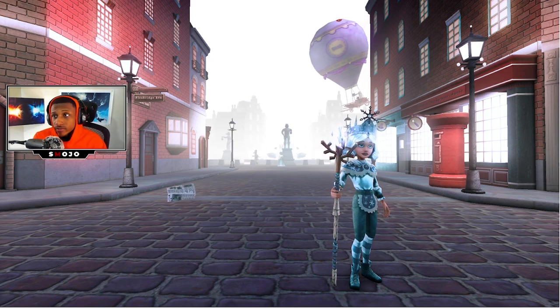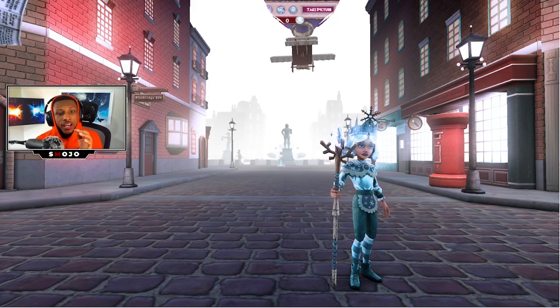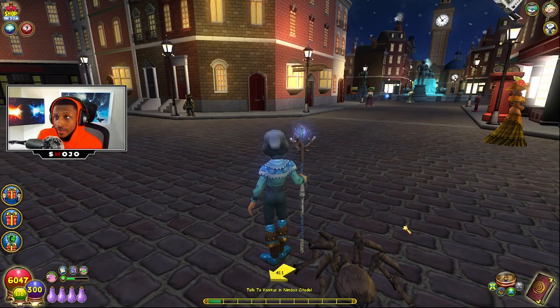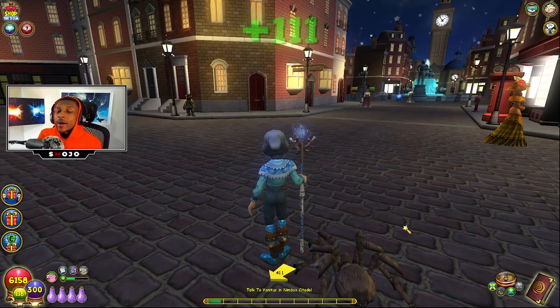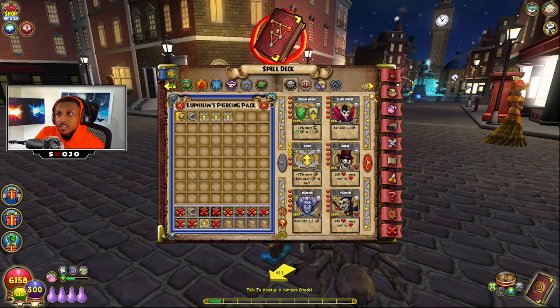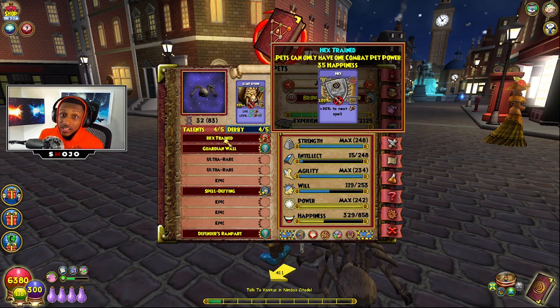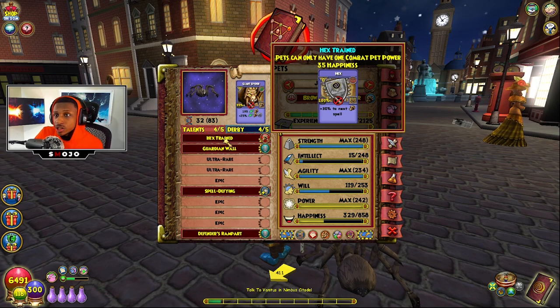There are some requirements for your character — gear or otherwise — before you can do this strategy. The hardest thing you'll need is a pet with the talent Hex Trained. As you can see on my pet, it has Hex Trained. In my opinion, the perfect pet is Proof, Defy, Legion Shield, Fortify, with Hex Trained, and probably a Selfish Challenge to boost resistance. But as long as you have Hex Trained, you should be fine.